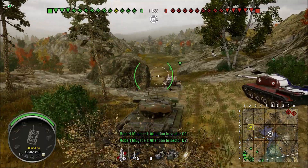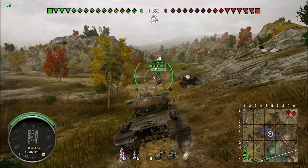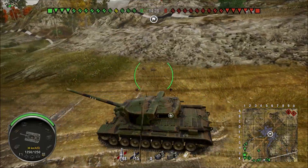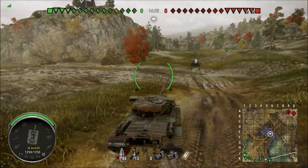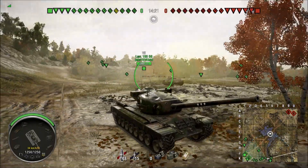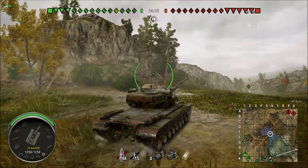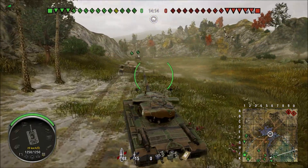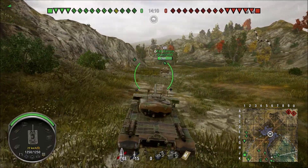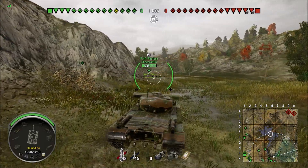The T29 does really well in any type of matchup. Actually, to be honest, I prefer playing this tank as bottom tier because I feel there's more I can do. As a top tier, in many cases my team dies and there's not much I can do. But when you're bottom tier, you can use your turret armor and play this tank sort of like a medium — use that turret armor to your advantage.